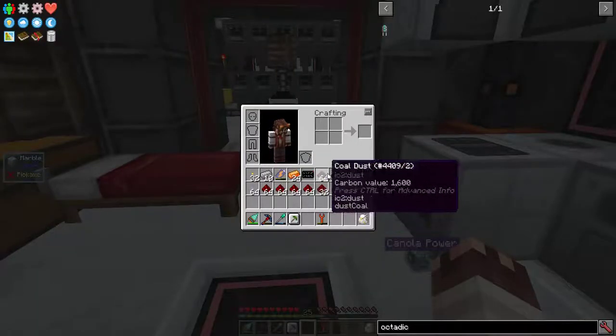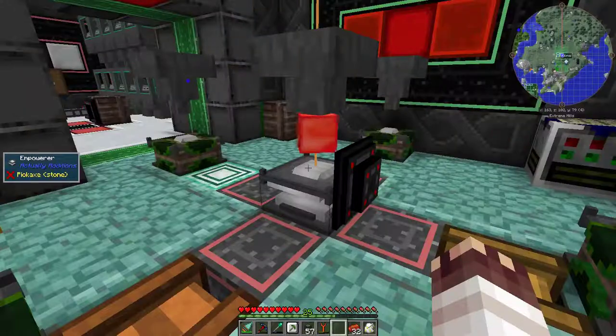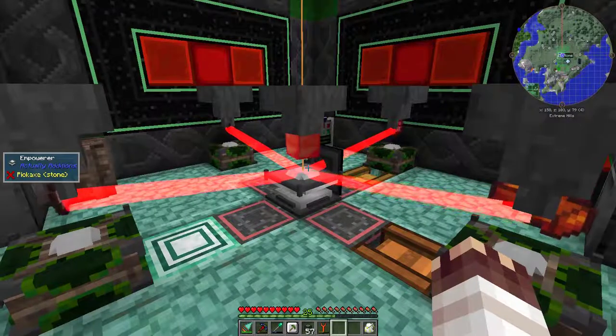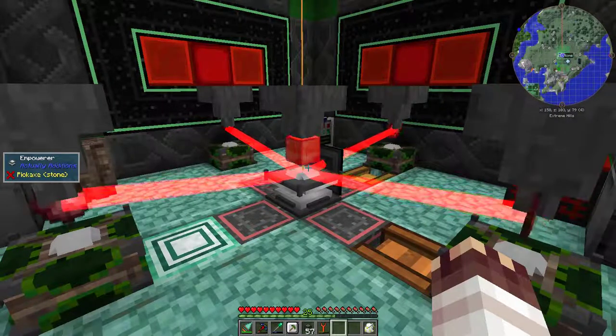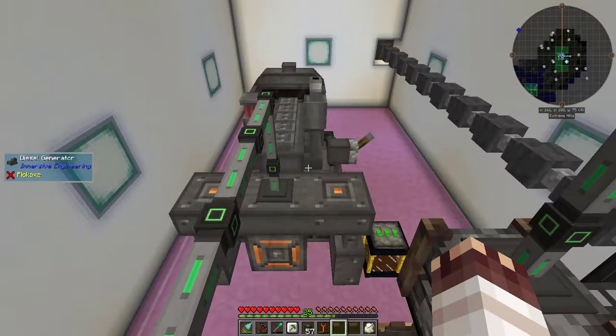That is a huge resource sink, as I'm sure you can see from my inventory already, and I've got a lot of work to do to get it done. So let's get started. I'm currently empowering 32 Restonia blocks, because that's about how much I'm going to need for the solar cells. And I've moved my diesel generator down here, just to make sure I'll have enough RF per tick to run this thing smoothly. I'm getting a net gain, so that means I'm running as fast as I can.